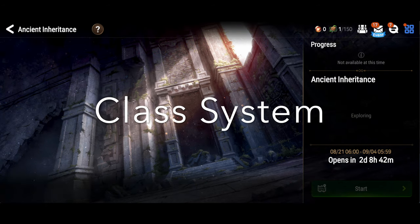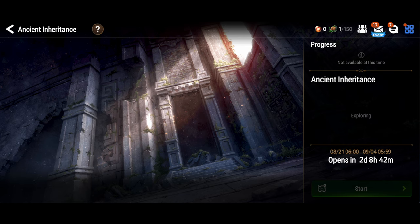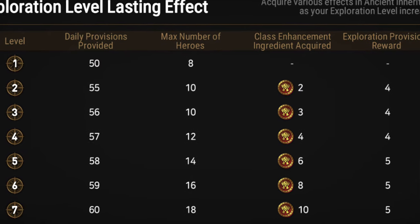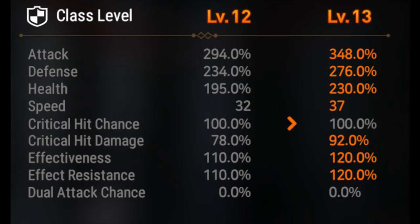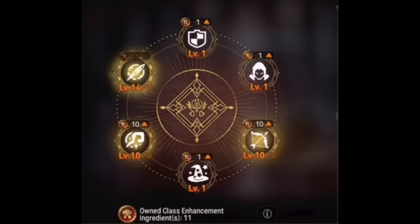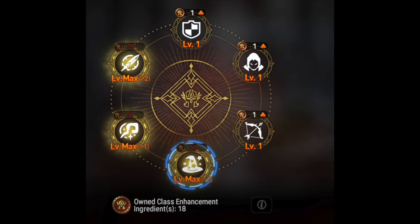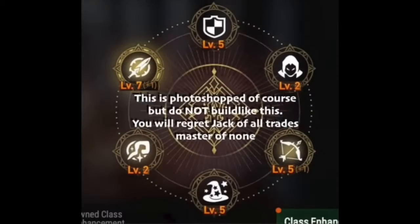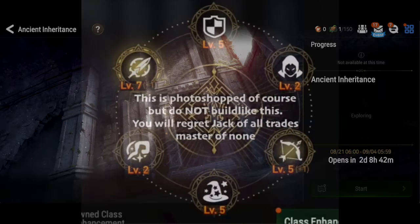Now let's talk about the Class Enhancement System. As you move around and do things in Ancient Inheritance, you gain Experience Points, which levels you up and gives you Class Enhancement Points. When you level up, you can use those points to level up a class — not individual units, but the entire class. This is the reason you want to limit yourself to just two or three classes tops. I strongly recommend one of those classes be Soul Weavers unless you really know what you're doing. Here's an example of a tree that I built in Season 2 — I focused on Warriors, Soul Weavers, and Rangers, and ignored the rest.